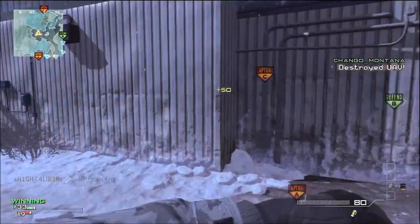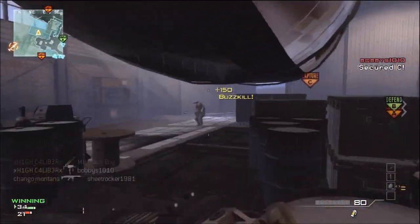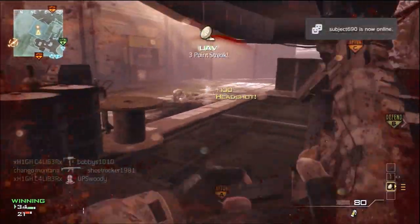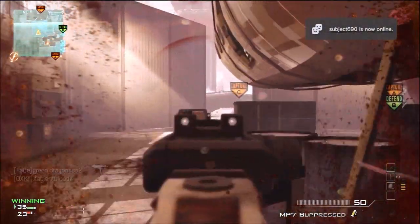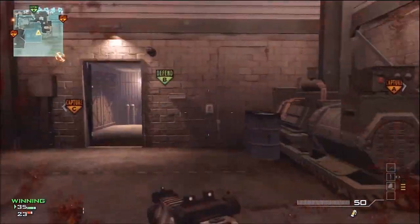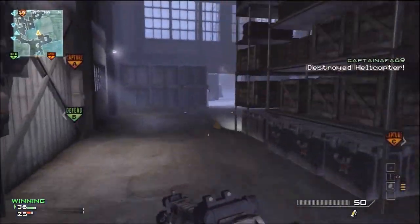First tip: if you're going to camp, use an Assault Rifle. If you're going to rush, use a Submachine Gun — that's kind of basic. But if you're going to rush like I do, I'd recommend using the PP90, the P90, or the MP7. Those are the top three Submachine Guns in my opinion.